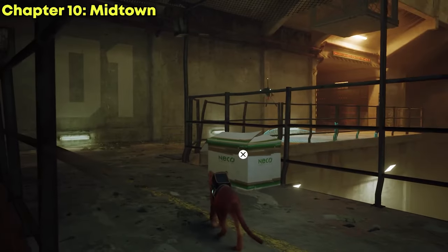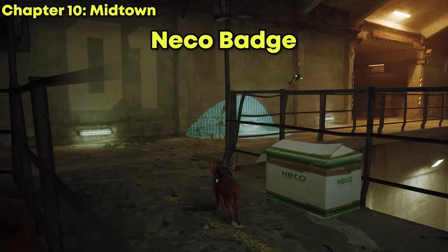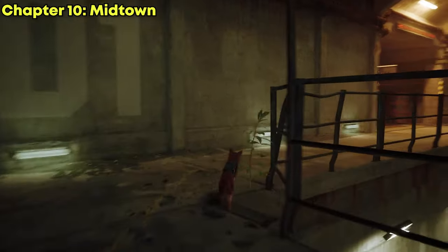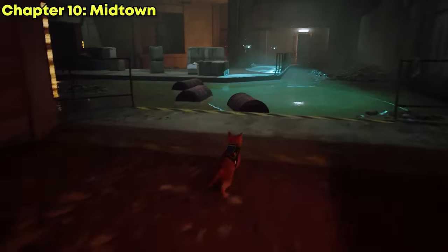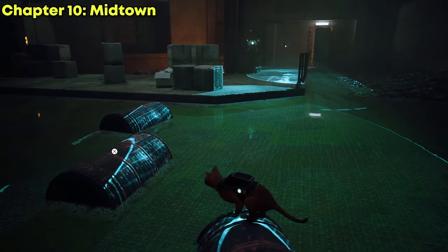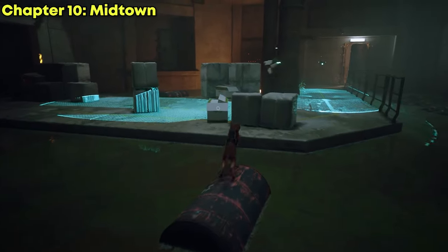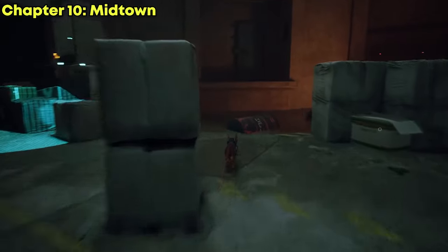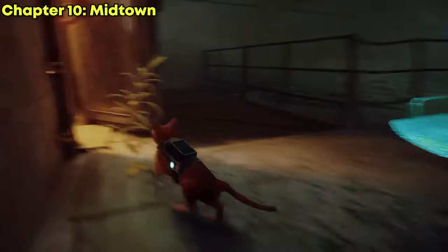The sixth badge — the neko badge — can be located inside the neko factory. We'll start from the beginning of the factory area and we need to make our way to the worker. He's going to claim that he has lost his keys, and we need to find his keys to get this badge.